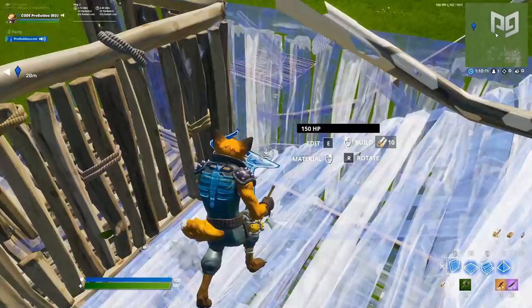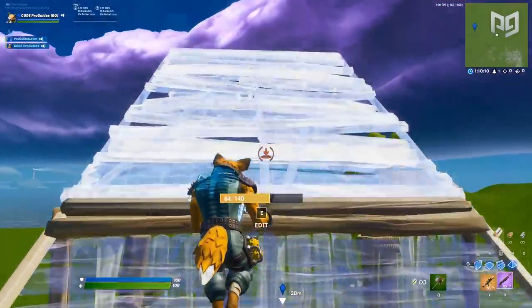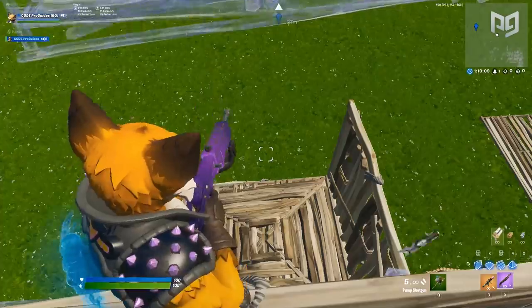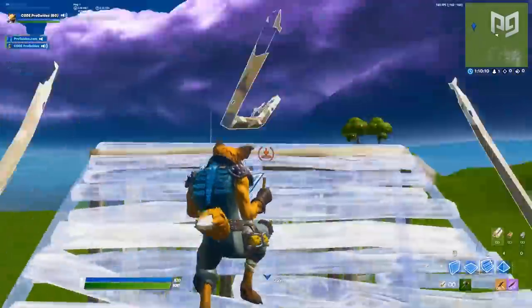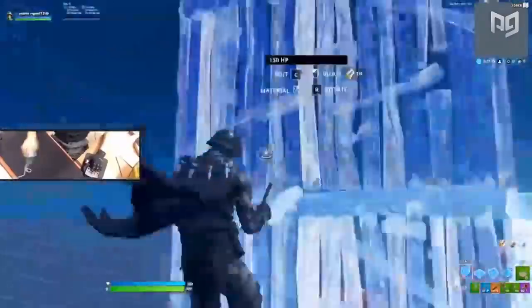Move your crosshair higher to connect a second ramp to that wall you put down for added protection. At this point you can do whatever you like, but you should have height already, so the best option is to do a 180 and turn towards your opponent. In summary, using this trick might seem pointless at first, but if you've got the time to set it up, the impact confusion has on your enemy can often be what decides a fight. Try it out and let us know what you think.